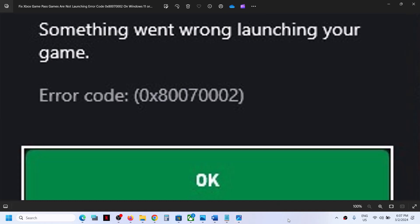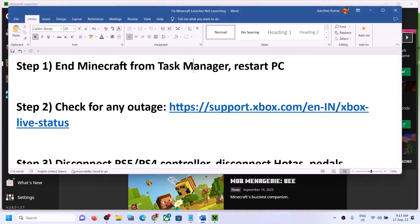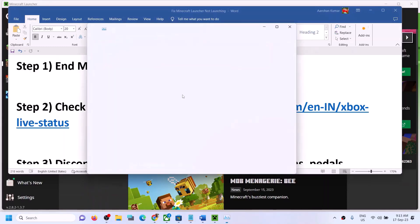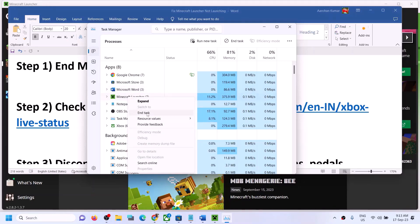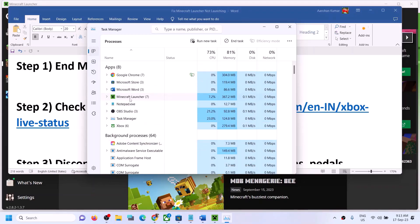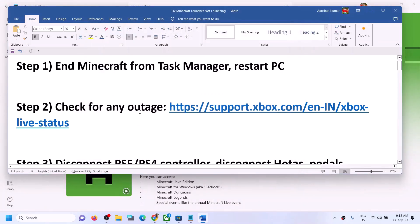The first step is to end Minecraft from Task Manager. Make a right click on the Start menu and then click on Task Manager. If you find Minecraft in the list, make a right click on Minecraft and then click on End Task. If you don't find Minecraft, you can skip this step. Scroll down and find anything related to Minecraft, right click, and then click on End Task.